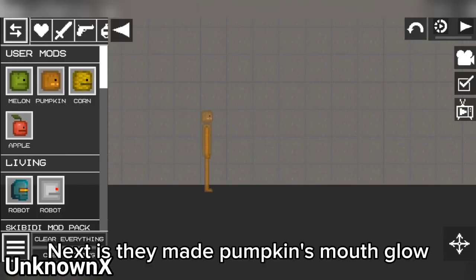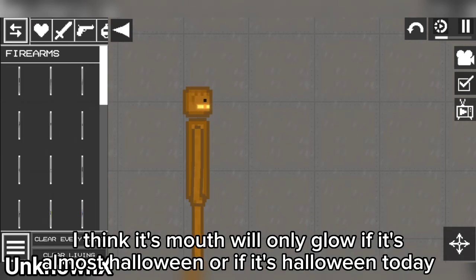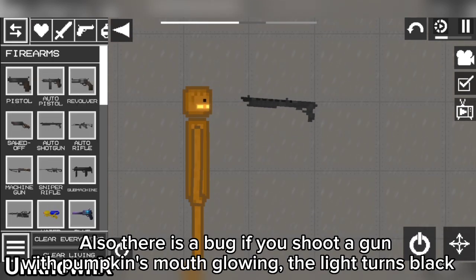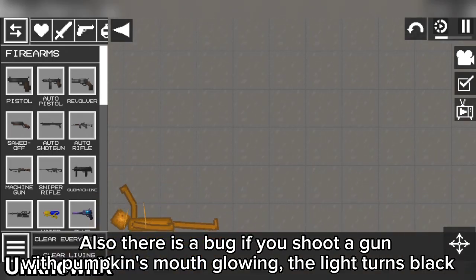Next, they made the pumpkin's mouth glow. I think it will only glow if it's almost Halloween or if it's Halloween today. Also, there is a bug: if you shoot a gun with the pumpkin's mouth glowing, the light turns black.